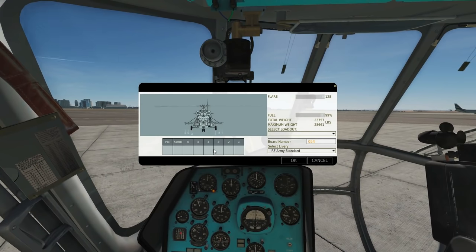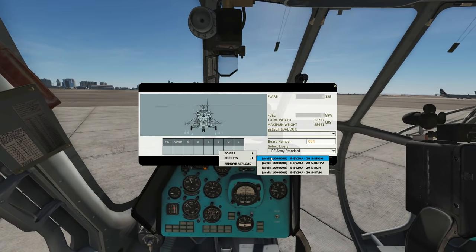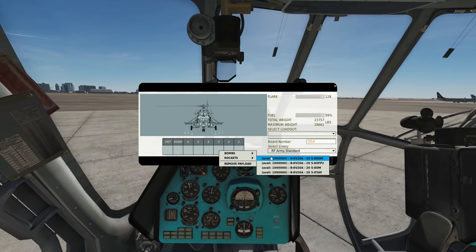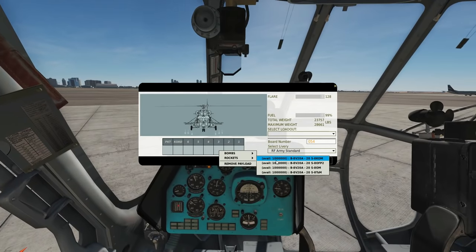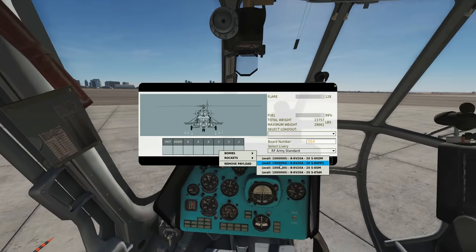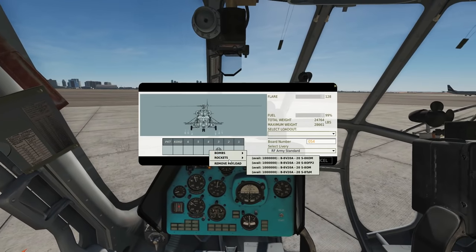On the inner pylons three and four we're going to have rockets. There are four different types: S-5 rockets, all the same caliber, coming in 20-round pods. The KOM version has a shaped charge warhead, effective against lightly or medium armored vehicles. P2 is high explosive fragmentation. OM would be illumination rockets, and TSM are smoke rockets. We're going to put some frags in there.